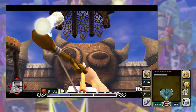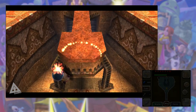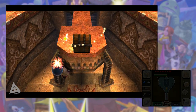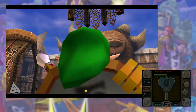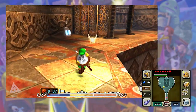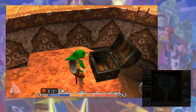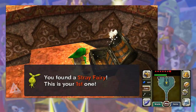Fairy number one: as soon as you walk into the temple, right in front of you is a platform and at the back is a stone face. Shoot the target in the left eye and it will summon a chest. You can then use the Zora mask to jump over to the platform, or whip out your hookshot, grapple onto the chest, pull yourself over, open it up — and that is fairy number one.